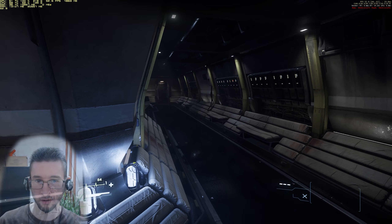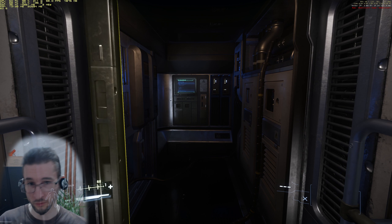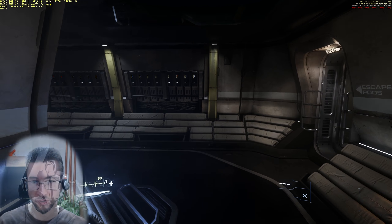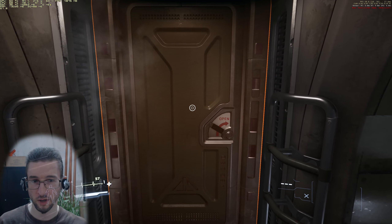So then walking around here — it can look nice. We have the computer room, all the computer stuff, electronics, IT. On the other side of that is just another corridor. You can probably sit here at some point, and there are escape ports.